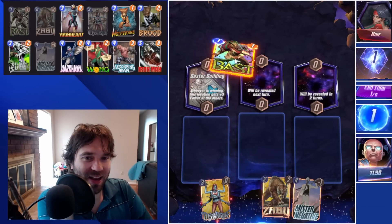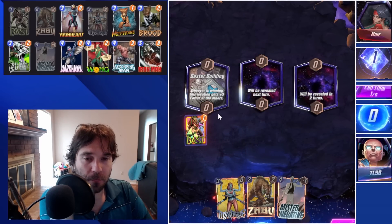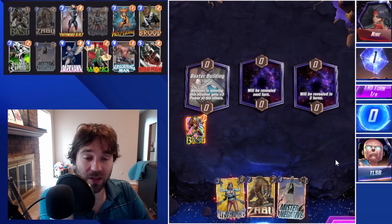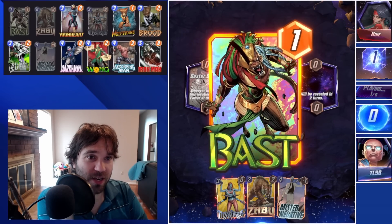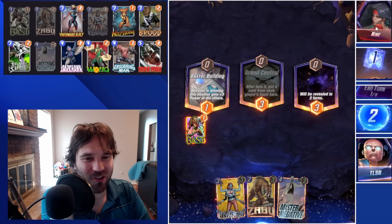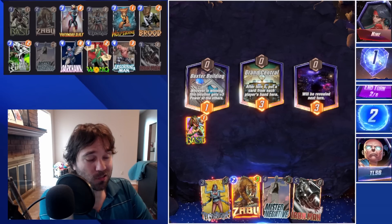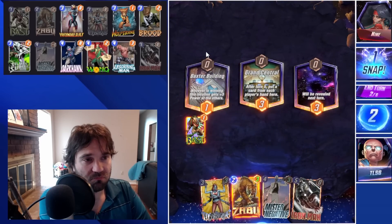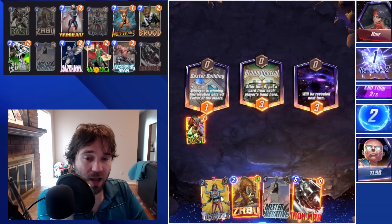Next up we have Nine. The first location is the Baxter Building, so if we can win that one we get extra power across the board. We do have Bast into Zabu into Mr. Negative, but we do know what Nine is running and I actually think we're okay with this.